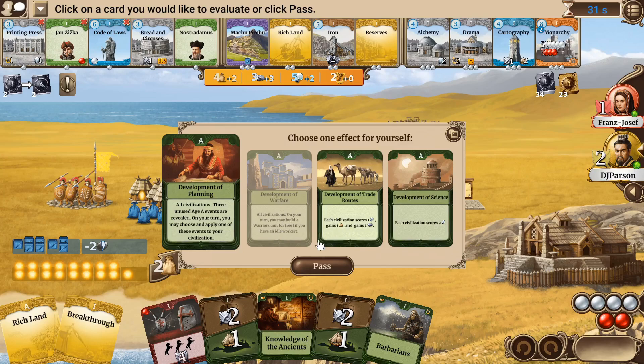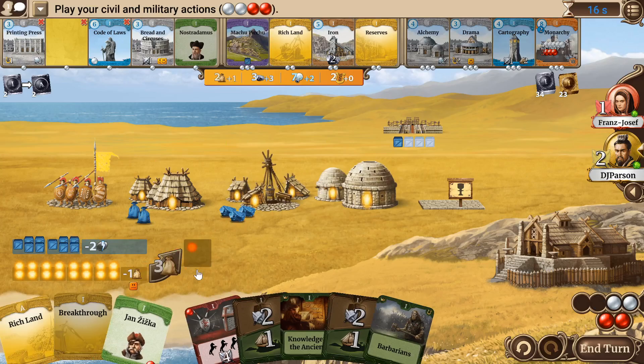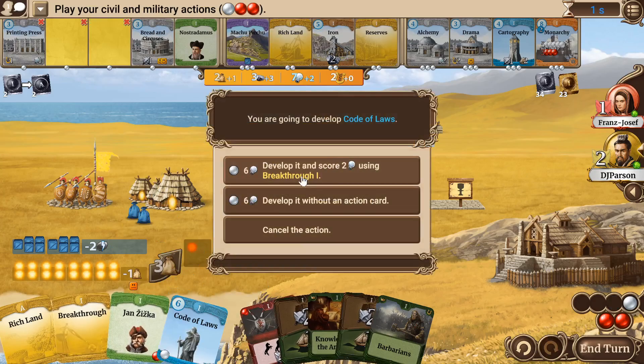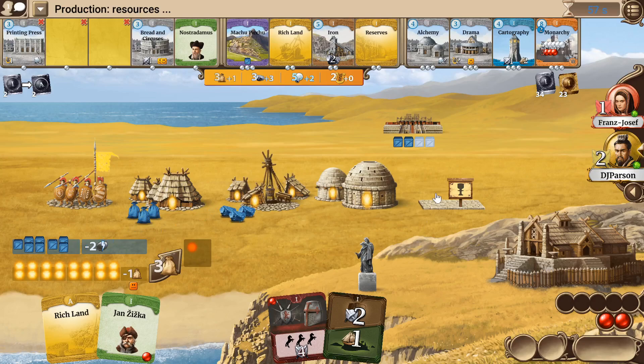Development of Planning — can't use warfare. This one is two science, and this one is one science, one food, and one resource. I'm gonna take science and Jan. We have corruption, so I want to increase population once and build one step. Definitely can take Britain's circuses, but with Forbidden City we don't need happy faces, so instead I'm gonna get Code of Laws — develop that and build one step. Let's hope we draw a good tactic.